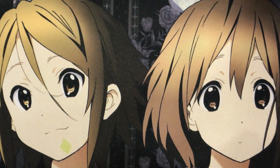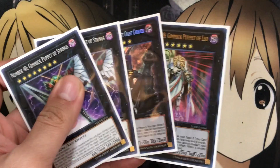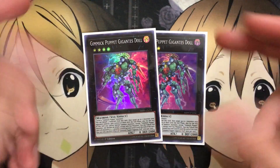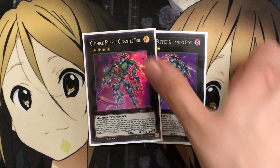Moving on to the extra deck, I run two Gimmick Puppet Gigante's Doll — the only non-Number Gimmick Puppet. You can detach two materials to target up to two monsters your opponent controls and gain control of them until end of turn, though you can't special summon monsters except Gimmick Puppet monsters or declare an attack except with an Xyz monster. You can also tribute this card to make all monsters you currently control become level 8 until end of turn — once per turn. You're not limited with your Xyz summons for the Gimmick Puppet numbers since they just need level 8 monsters. Gigante's Doll takes your opponent's resources, and with the newer Master Rule it's even better since you can get out multiple Xyzs without needing link arrows.